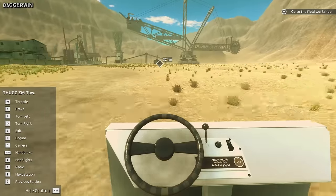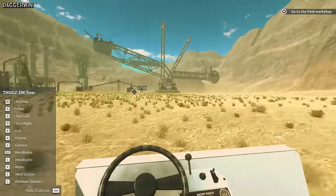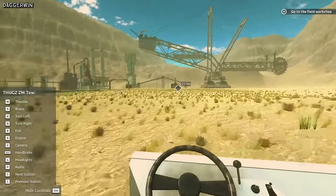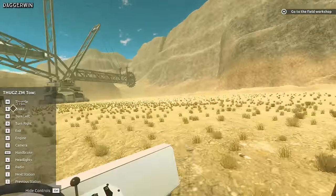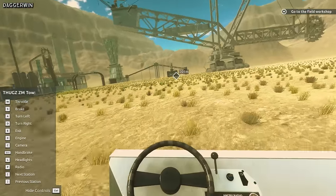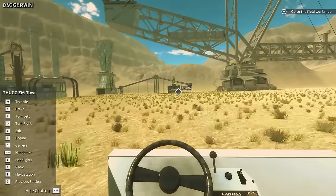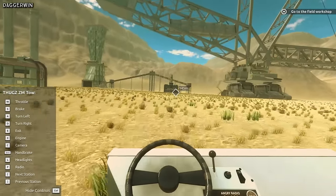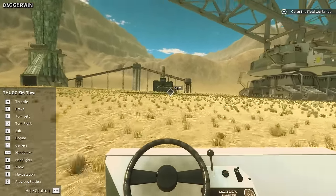So we're going over to the field workshop, and as you can see there is a very mighty machine just in front of us. I think we're going to be able to drive that at some point — there is a lot of big machinery you can drive. But for the first look video, we're probably just going to be focusing on one. There is a radio but we won't switch it on just now.